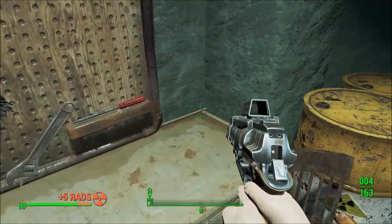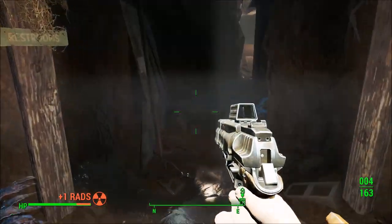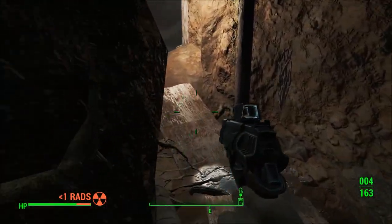There are lots of other items that you'll find that contain nuclear material scattered throughout the wasteland. These include things like Pip Boys, Blast Radius Board Games, and Radscorp Stingers.